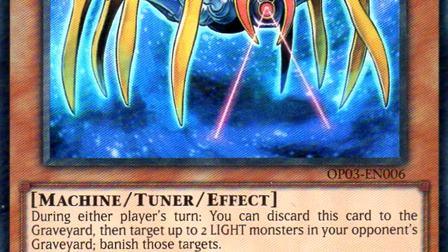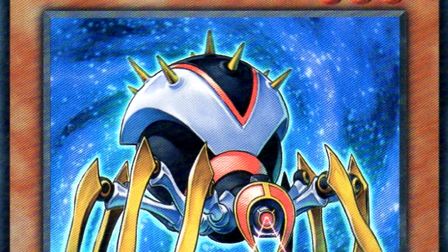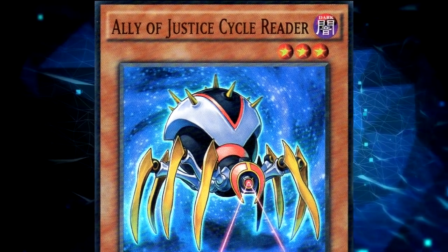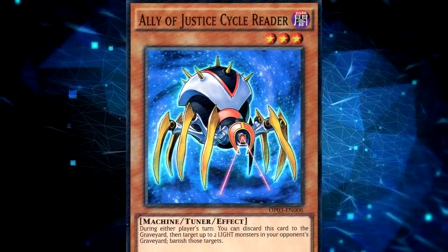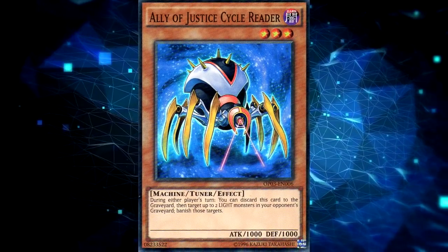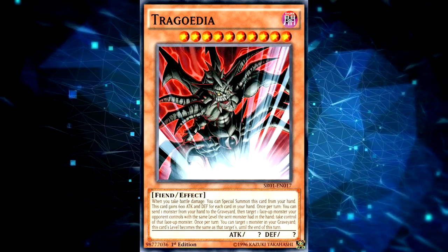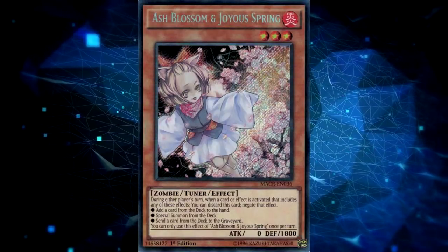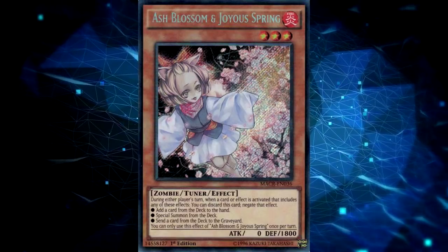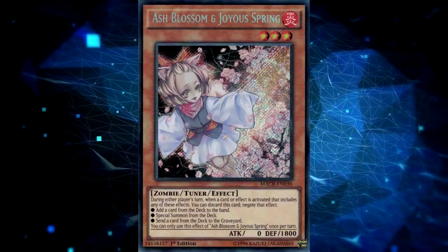The term 'hand trap' in Yu-Gi-Oh! refers to the unofficial way that players have come to define monster cards that have effects that can be used from your hand, usually during the opponent's turn. There aren't actually specific defined criteria for this, which is why sometimes cards like Trigodia and Gores make it into this category, where a lot of times people are only thinking of modern cards like Ash Blossom or a Max C. Because of this, it's a little bit hard to narrow down what cards exactly are hand traps, but we have a pretty good general idea.